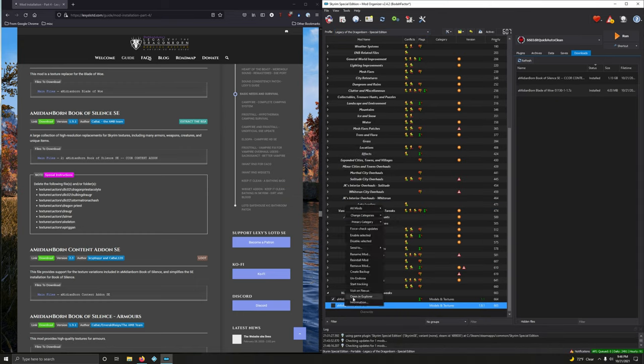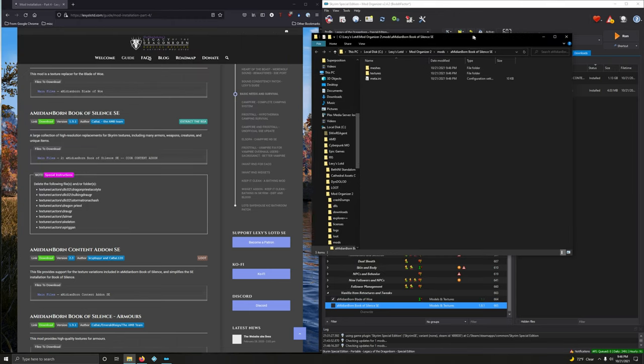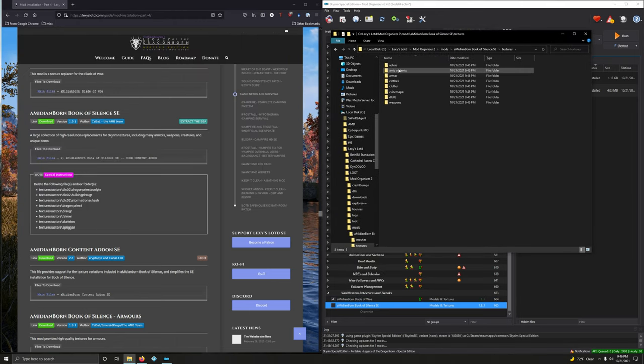From here, right click, open it up. Now let's delete this stuff. Go into textures, actors, DLC01. We're going to get rid of Dragon Priest Acolyte — delete. And we're going to get rid of Hulking Draugr — get rid of that. And also we're going to get rid of Storm Achinok — gone.